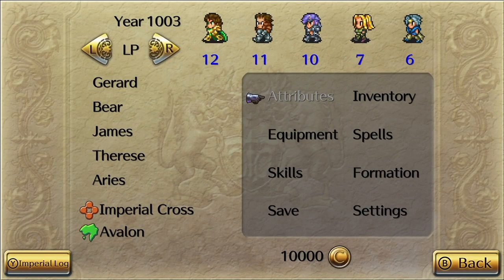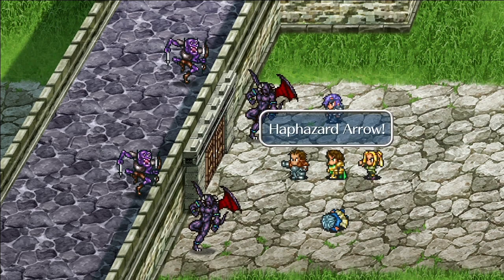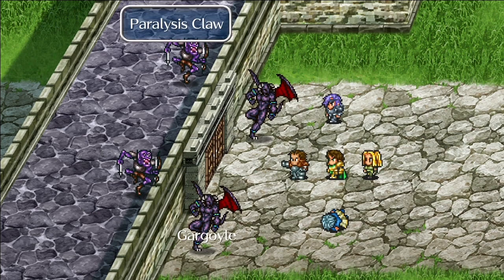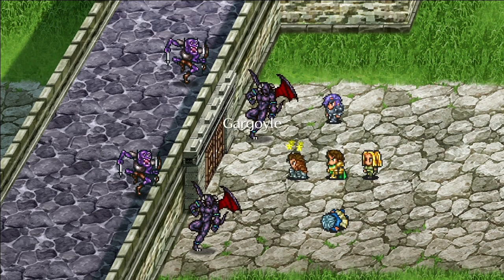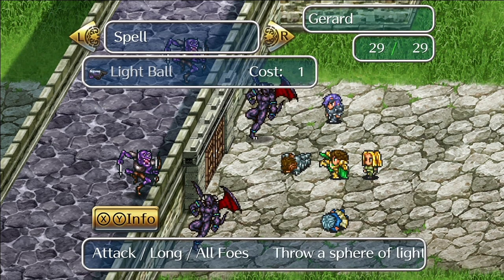Romancing SaGa 2 uses a life point system to track your character's overall health. When a party member runs out of HP in battle, they lose one life point, or LP, and fall in battle. At this point, they lose an additional life point each time they are attacked, so it's important to revive characters as soon as you can. When a character runs out of LP, they die permanently and are removed from your party. Once the battle is over, you'll then have an open slot to recruit any new character you want.